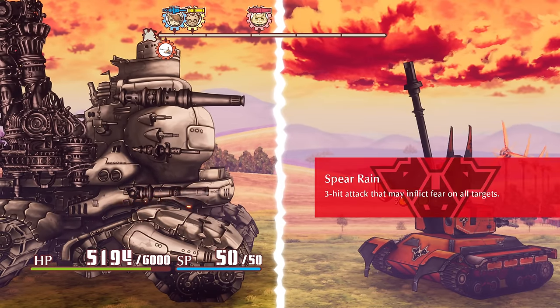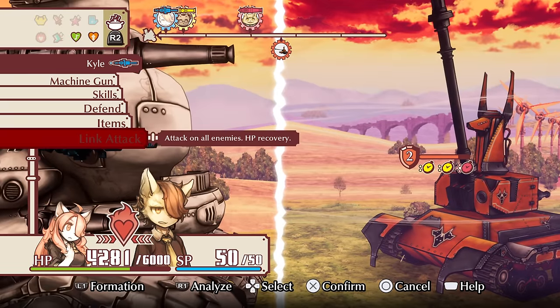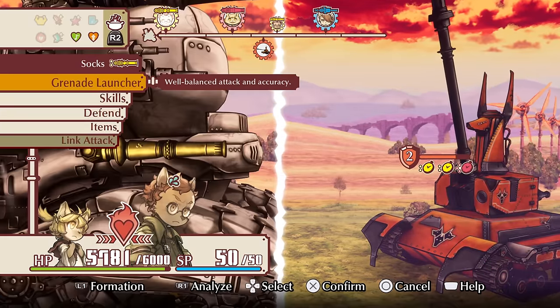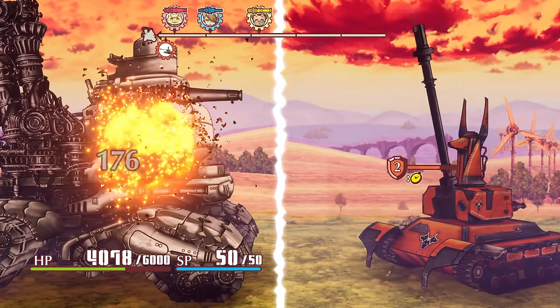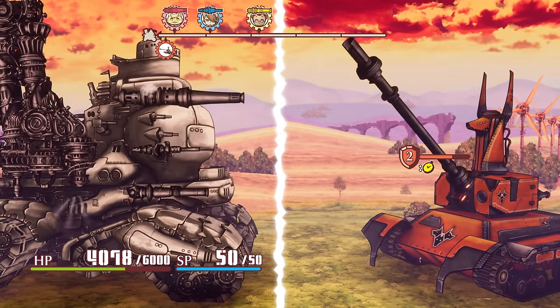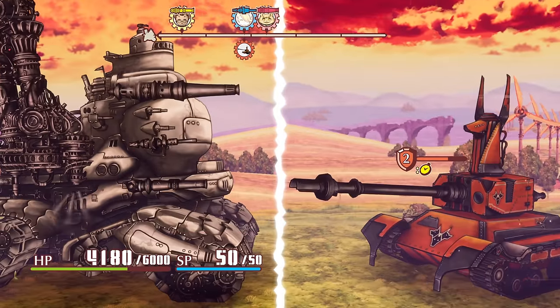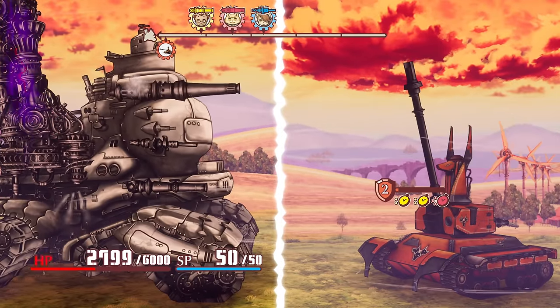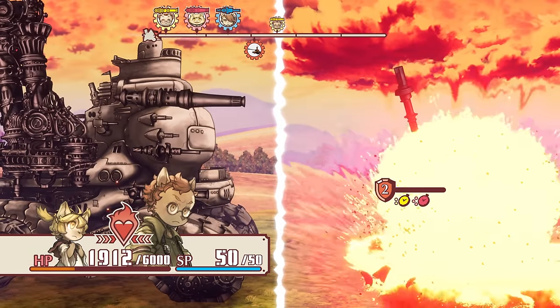We're saving our link attacks because Socks' link attack raises the other characters' link attack bars, meaning we should use Kyle and Hannah's healing one first and then replenish it using Socks. The boss has raised its cannon, meaning it's now raining shells on us from above, reducing the accuracy of two of our party members. Things get pretty crazy as it starts rapid-fire machine gunning seven shells on us before reverting to its original position. A few minutes later, Socks is there to land the killing blow. Job done.